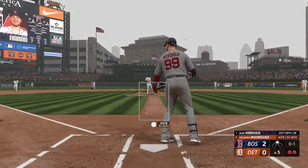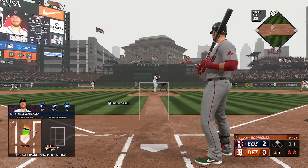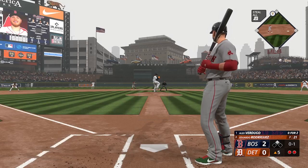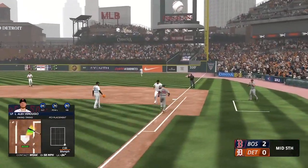First offering is fouled off. Verdugo, former second-round pick by the Dodgers back in 2014 — and that will do it, as they pause on the thought of that Mookie Betts trade between the Dodgers.